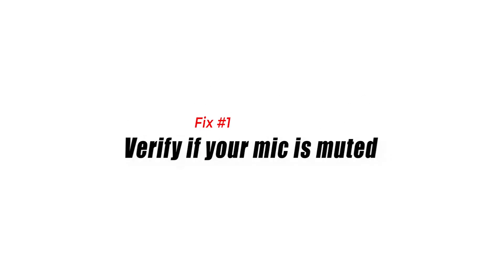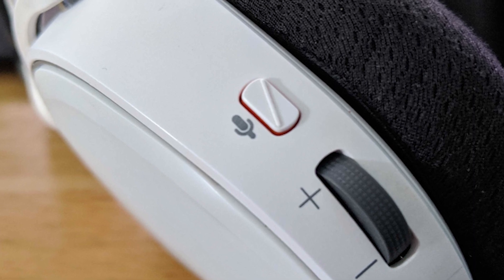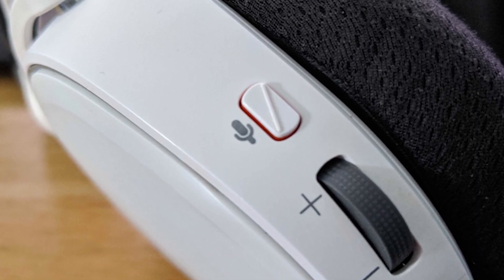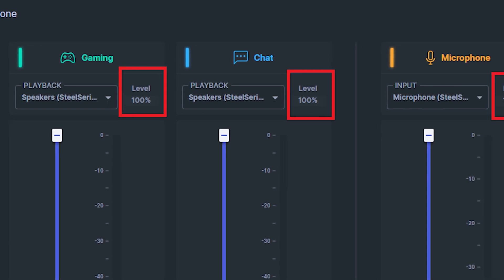Fix 1: Verify if your mic is muted. If you can hear your friends but there seems to be no sound coming from your mic, or if they're not hearing anything that you said, your device may be muted. Make sure to check your headset's mute button and turn off the mute if needed. If the physical mute button is not engaged, also check if the headset is muted using software.